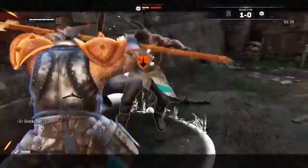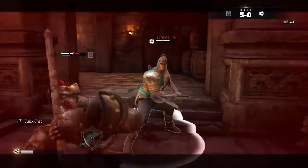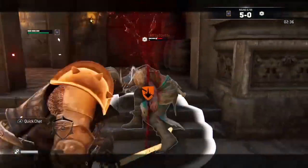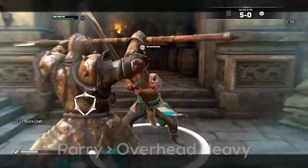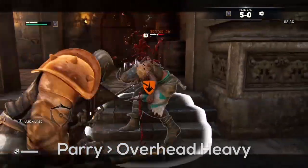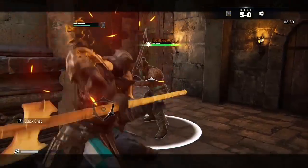The sideways heavy after parry can be blocked, so don't abuse it — I personally use it in mix-ups. Another option after parrying is an unblockable overhead which does good damage. It's worth noting that his unblockables can't be followed up with a shove like his normal heavies can.